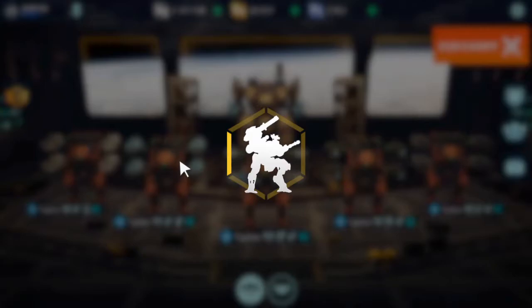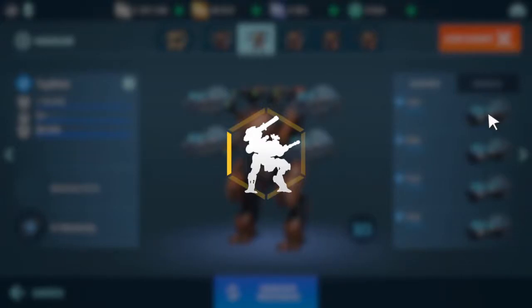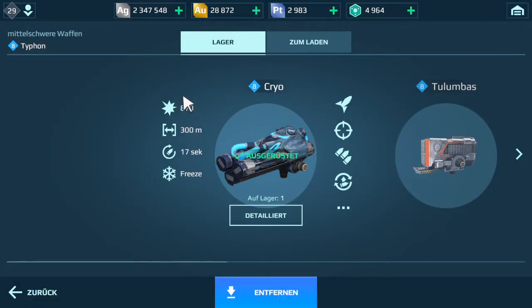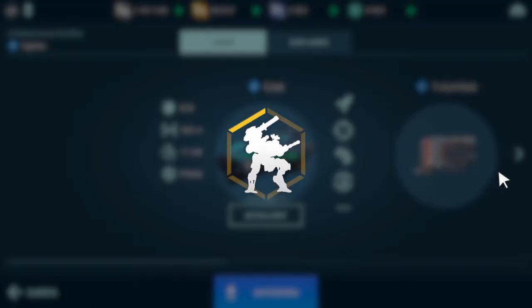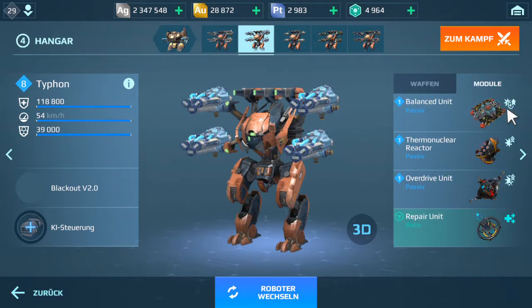The second Typhon has Cryo weapons. Now these weapons don't do a lot of damage — one weapon does 870 damage and 4 of them can do a damage of 3,480. The modules are the balanced unit kit, thermonuclear reactor, the overdrive unit, and the repair unit.